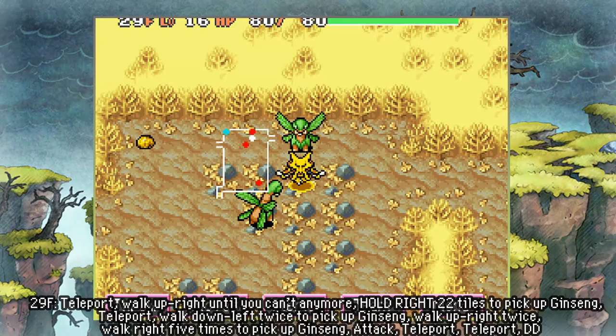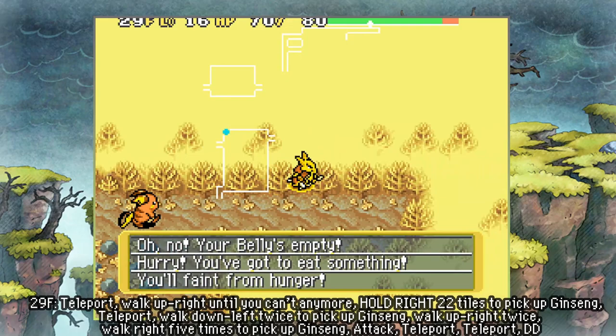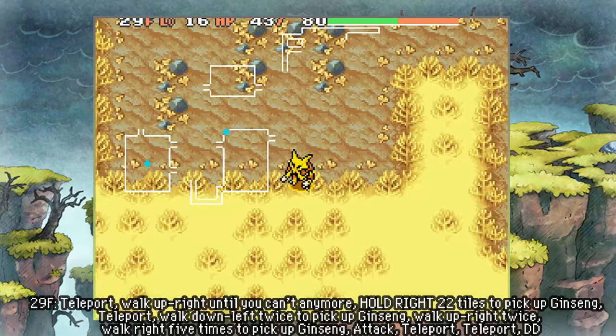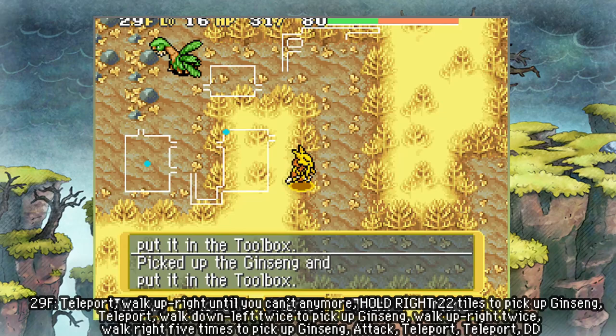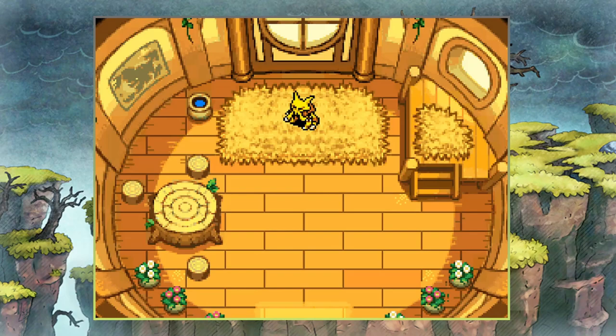The first thing we do on this floor is teleport — that's the easy part. From here we walk up-right as long as we can until we hit this wall barrier. Here's the part where you need to hold right through that empty belly notification. What you're supposed to do is stop when you pick up this ginseng, but as you can see I walked an extra tile and ended up in the wrong room. So I just use the mobile scarf to make my way over to the room I'm supposed to be in normally, recover from there, and escape-orb out.